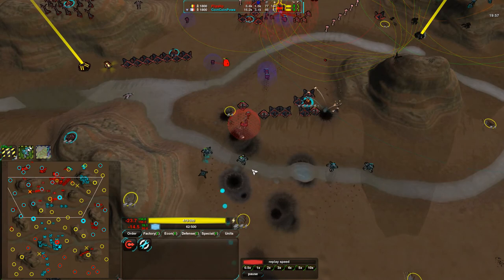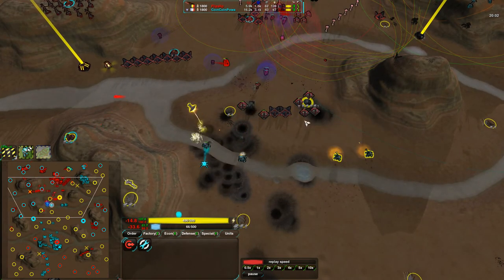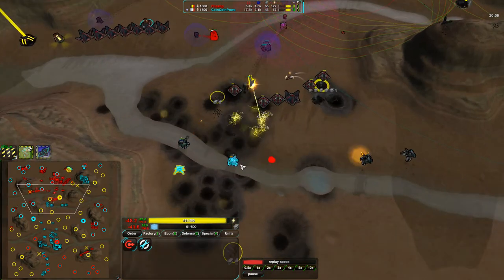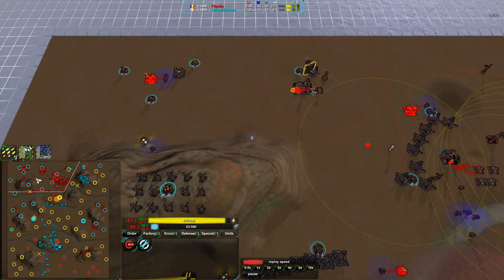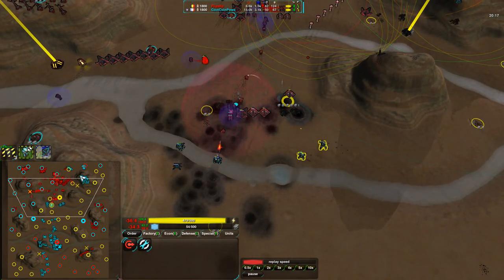The crabs are coming in, their weakness of movement not really mattering now. Enough crabs have been built and Flipstep is starting to lose his economic advantage. One of the crabs gets stunned, but the rest are able to take out all these power plants, getting rid of the big 5 Metal Extractor as well. At this point it makes no difference, but that's still something Flipstep would rather have kept.